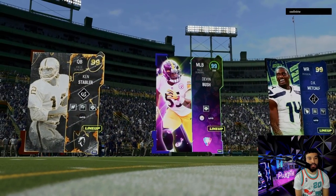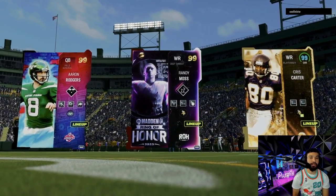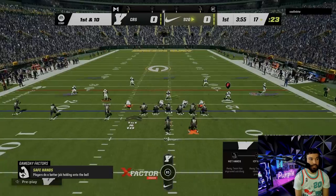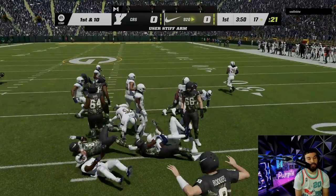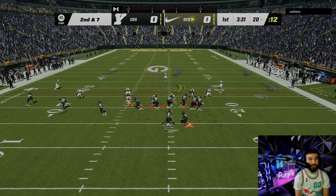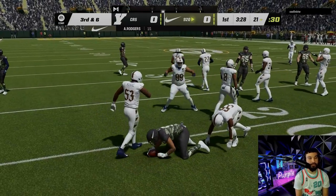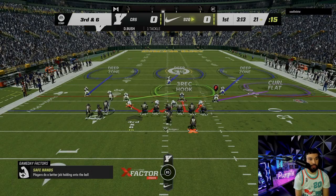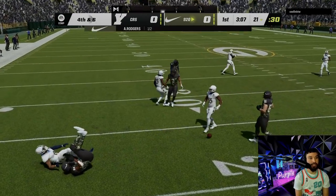That's Ken Stabler, Devon Bush, and DK Metcalf - we're on Lambeau Field against Aaron Rogers, Randy Moss, and Chris Carter on a Vikings theme team. He's in gun trips with Cordell. Running the counter option - secure tacklers don't matter against Cordell, you need Fake Out or something like that. He's going option - we're on it! Christian Watson, you're not having that. He goes no-huddle, we man up Kobe. He goes gun stack - nice Kobe, good stuff.